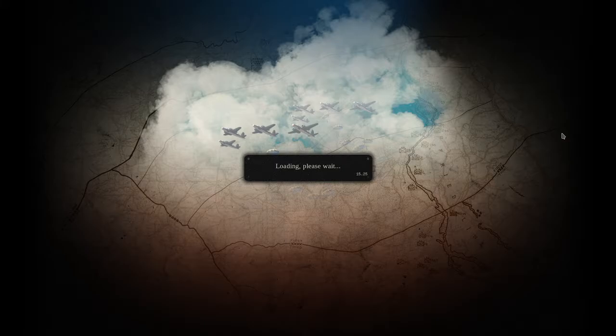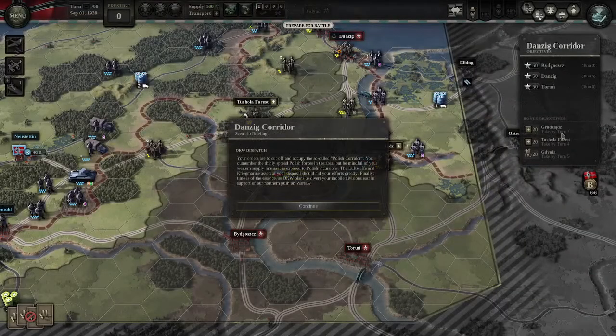What you have to keep in mind with this game is your supply — you maintain your supply and deny it to your enemies, and that's how you win. Also, getting experience for your troops and keeping them in good shape is very important. Now let's have a look at the scenario briefing: your orders are to cut off and occupy the so-called Polish Corridor.